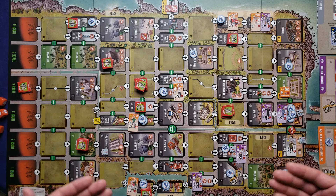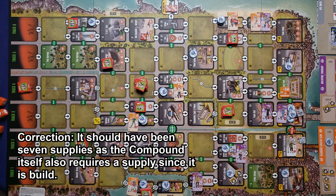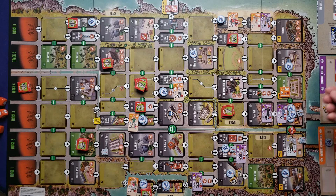Now starting the night round. At the beginning I must pay supplies for all units and civilians in compounds. For orange, that's six supplies — five characters plus one civilian — using up all orange supplies. For purple there are only three supplies, which means two units take damage: Ralph takes one more point — now at two damage — and the fire marshal takes one damage. We start the next round with no supplies, meaning no ranged attacks or vehicular movement.